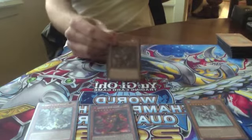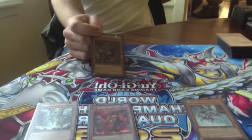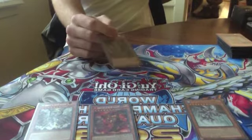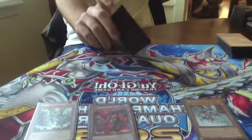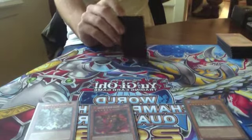Then you've got Redox, which has a really important elemental effect — probably the most important elemental effect out of all of them — which allows you to revive things like Crimson Blader, which are crucial to the deck, and make some serious plays.